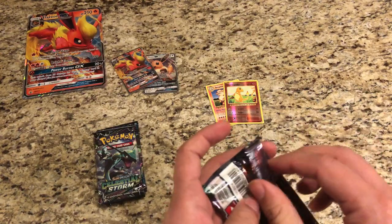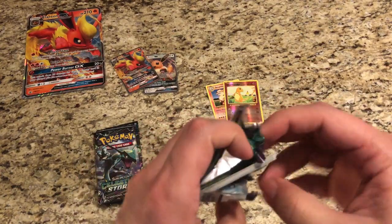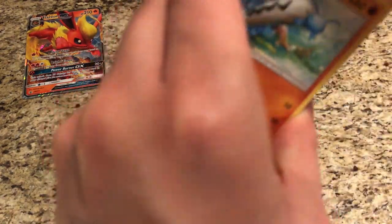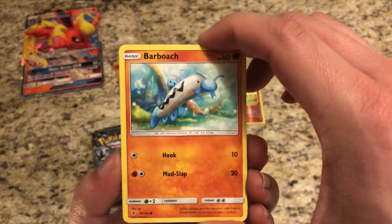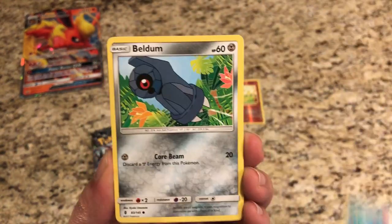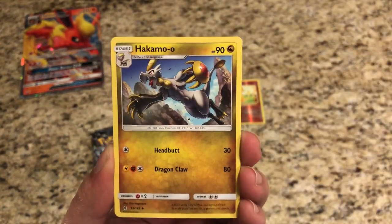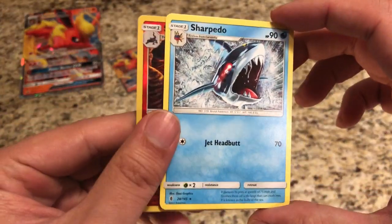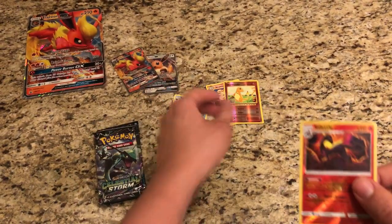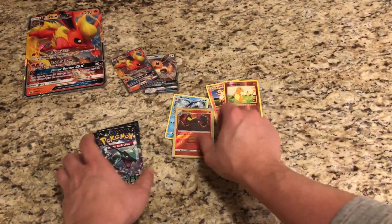Guardians Rising — can you give me a Lele? My mom's actually pulled quite a few Tapu Leles, could pull three of them, which has been awesome for me because I get them in my collection. I give her the booster pack, she opens it up for fun and I get to keep whatever she pulls. Reverse is a Slazzle — that's a rare Reverse Holo. And the actual rare is a regular rare Sharpedo. Guardians Rising sleeve with Tapu Koko. One rare Reverse Holo on the board.